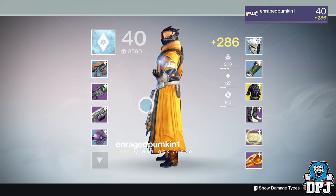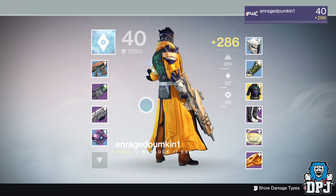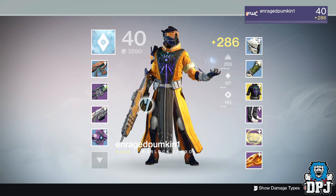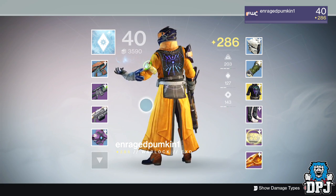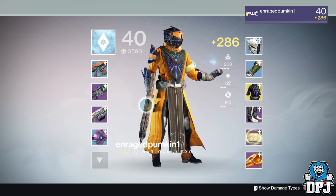What's going on guys, it's your boy DPJ here today with another Destiny video. In today's video we're taking a look at the new exotic warlock chest armor, the Alchemist's Raiment, which comes with The Taken King. This was obtained by my brother from a legendary engram — so many people getting exotics out of legendaries, it's unbelievable.